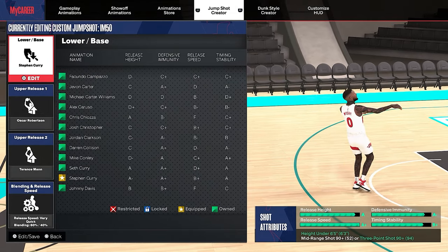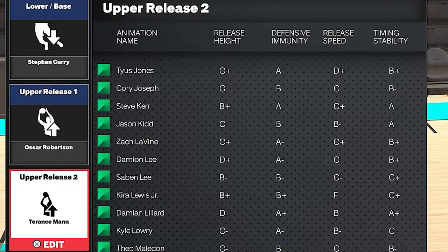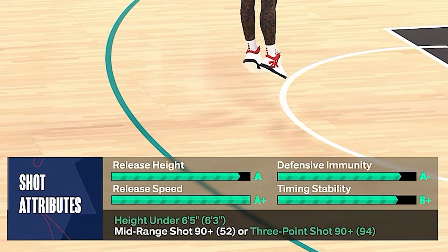Let's get straight into the video. The first jump shot we're going to go over is the best jump shot for 5'7 to 6'4 builds. That jump shot is base Stephen Curry, release 1 Oscar Robertson, and release 2 Terrence Mann. As you can see, the grades on this jump shot are really good.